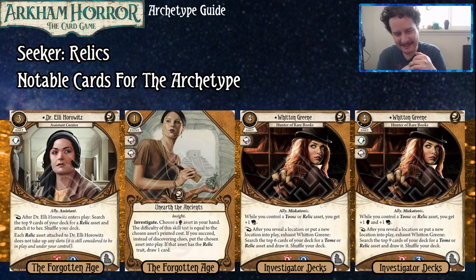It's basically an emergency cache that requires you to make a test. However, depending on which Relics you want to put into play, this could be a very solid economy choice to make that happen. You can also do something neat with this in Rex, where you can investigate with a cheap Relic on a high Shroud location, succeed by two or more, discover a clue at your location, and then draw a card as well.